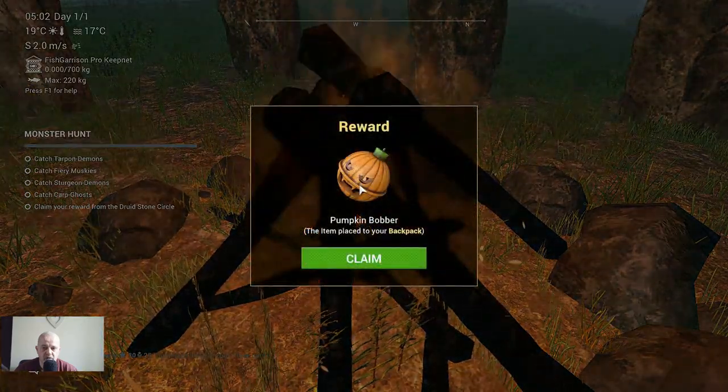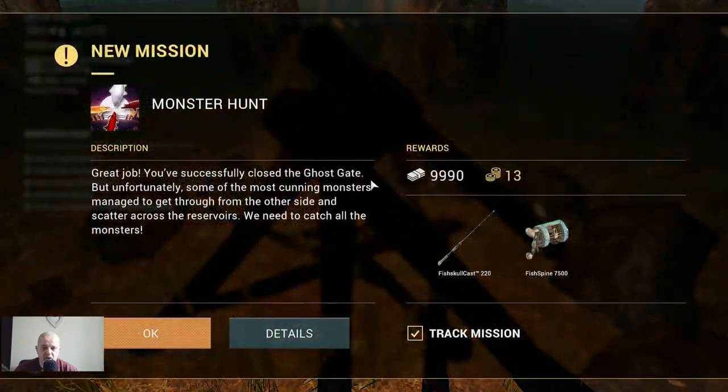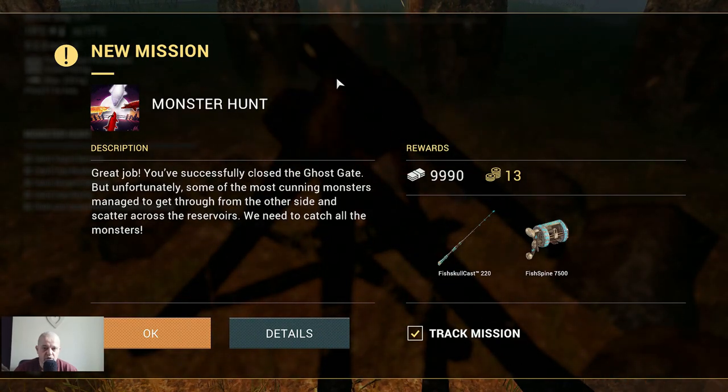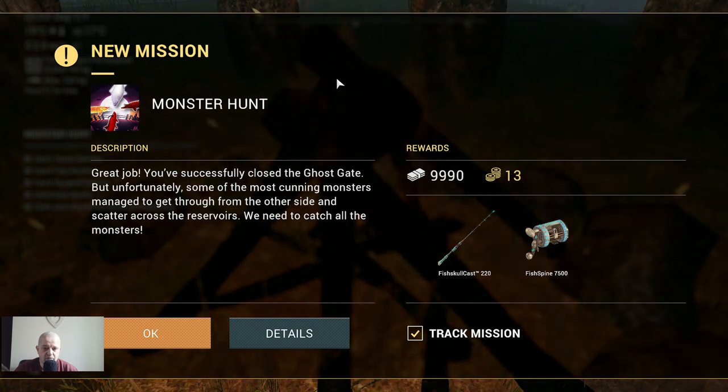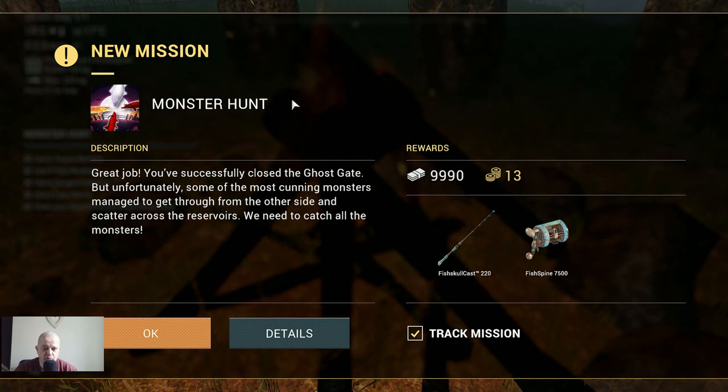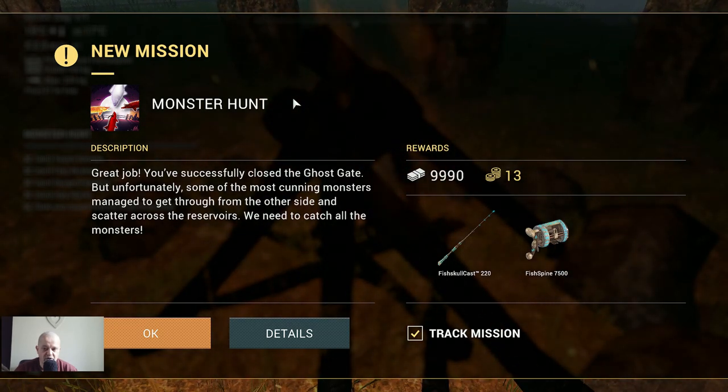Monster Hunt — great job! You've successfully closed the ghost gate, but unfortunately some of the most cunning monsters managed to get through from the other side and scatter across the reservoirs. We need to catch all the monsters. We're going to do this in the next video, so hopefully see you guys then — enjoy the Halloween missions!